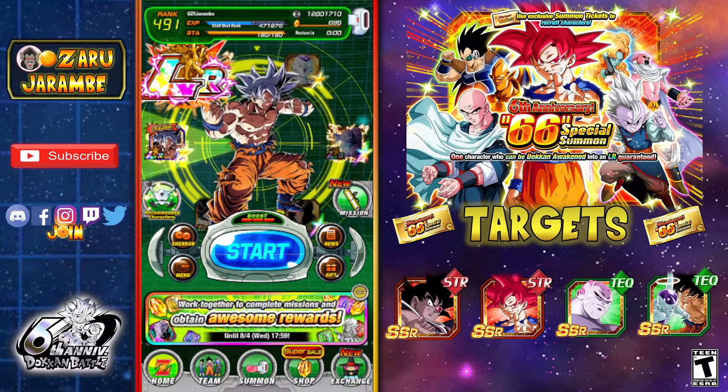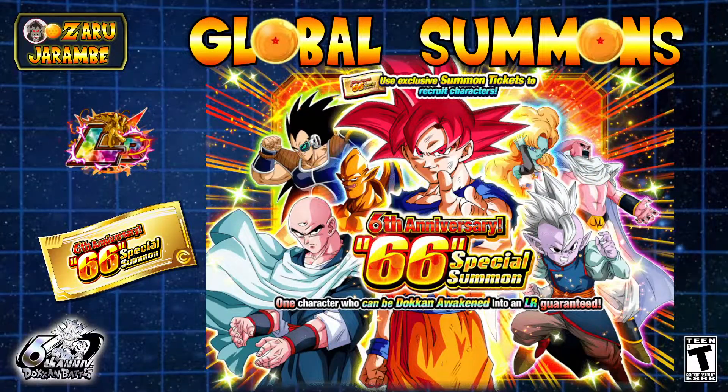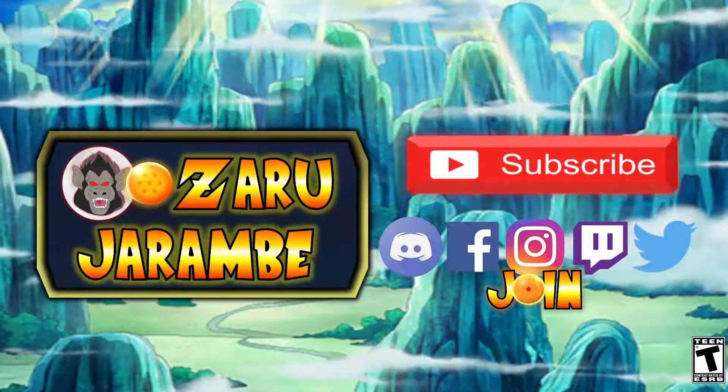There it is — that's the 66 unit special summon. Until next year on the seventh anniversary, I'm sure they'll have a 77 unit special summon with tickets and a guaranteed LR. Wishing you guys the best of luck — hopefully your summons are bringing you the units you're looking for, and your ticket summon has given you an LR or two and some featured SSRs. Check out those links in the description for the Discord and social media, hit subscribe, drop a like, comment below, and let me know what you've been pulling. I appreciate each and every one of you — catch you on the next one!